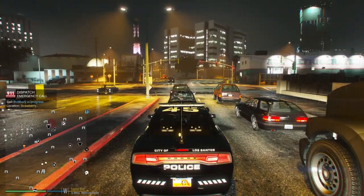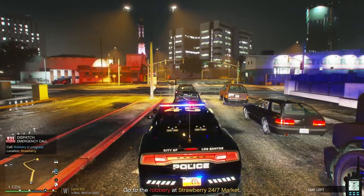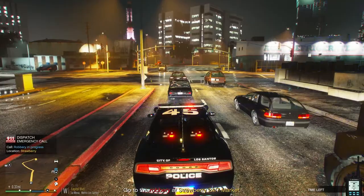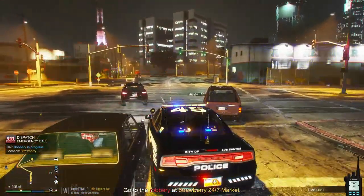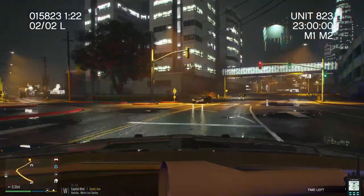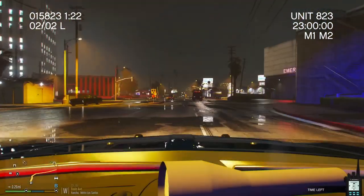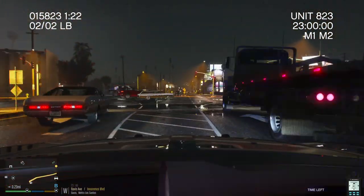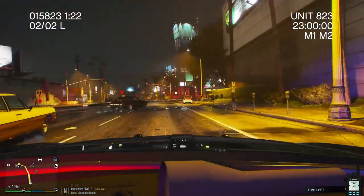We'll see what else we get into. Oh, robbery in progress — Strawberry 24/7 market! Come on cars, move, move, move! 306 Charlie, dispatcher, go ahead and attach that, show me en route Code 3. 10-4 copy. All right guys, we got a robbery in progress right now. We're going to respond over that code 3. We're right down the street from it.